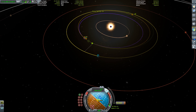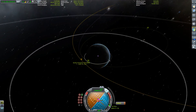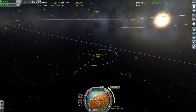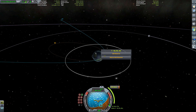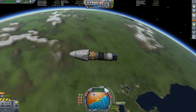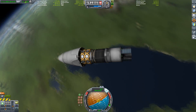We have our encounter and have to do some small adjustment burns later. We are now well on the way to Kerbin, and the circularization burn shouldn't be any problem with the delta-v we have left in our tanks. And now we've brought home some ore. That's it for this video — I hope you enjoyed it. That's how you get a big ore tank back to Kerbin. Thanks for watching. Goodbye.